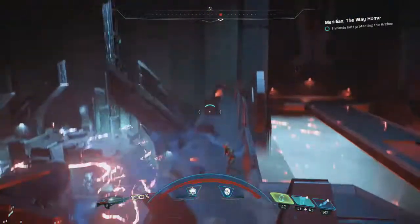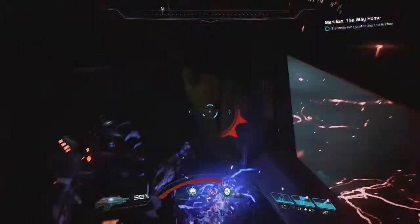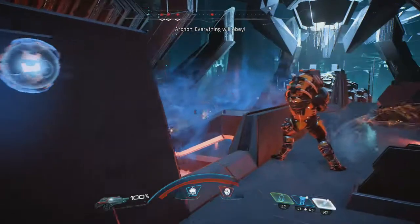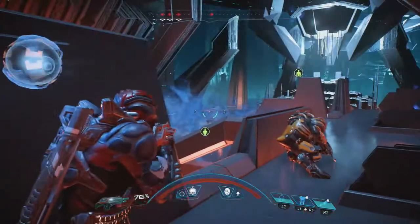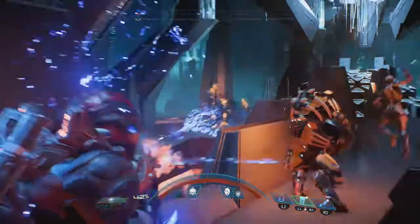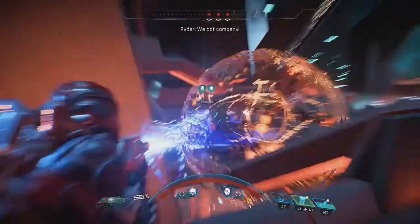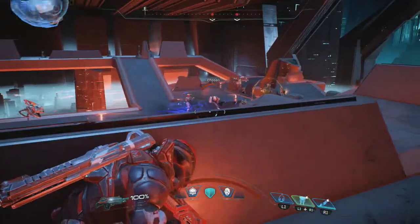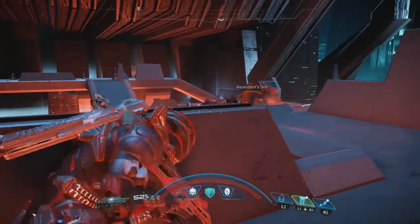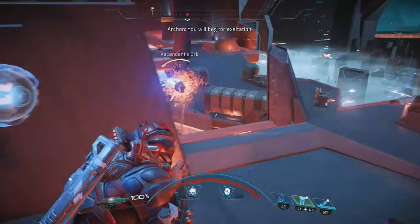This is the sequence where an Ascendant will spawn along with your usual bunch of Kett enemies. I feel I was a little over-leveled because I did every side mission possible - I got all planets' viability to 100%, settled all outposts, and did all loyalty missions. I was around level 43-44, so I had really overpowered abilities. The engineer class just wrecks enemies. Let your teammates handle things because they're very capable at this point.